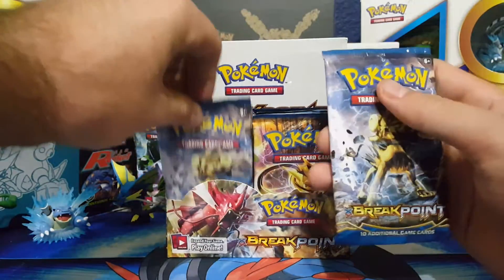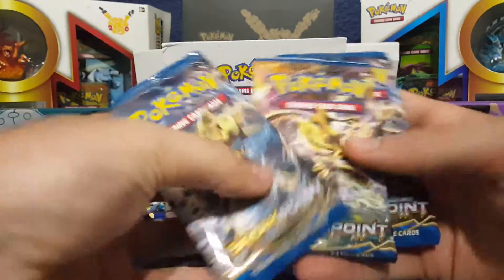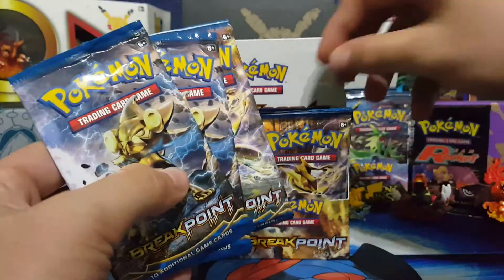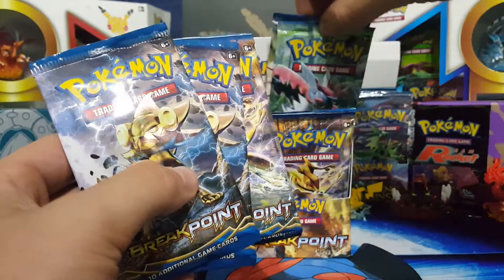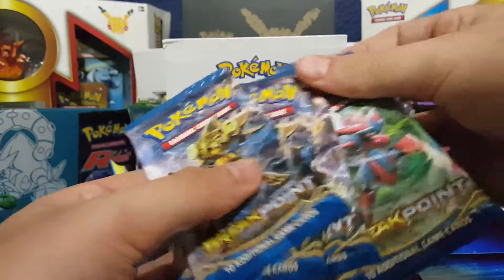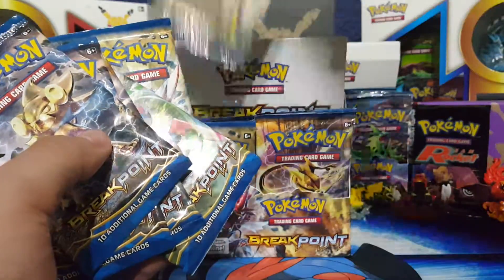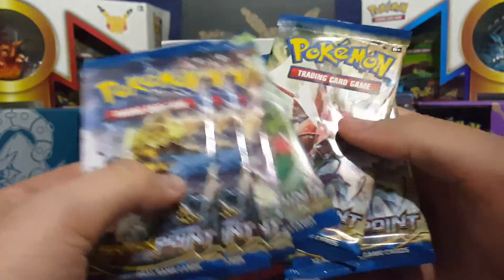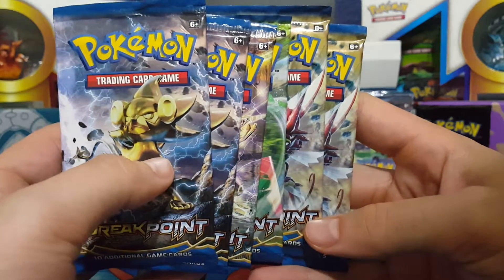1 — that's upside down, I forget — 2, 3. I'm surprised that these things have been upside down, that was weird. 3, these are upside down too, look at this. 4, 5, and then this one — upside down — 6. Some of these packs are upside down, kind of weird. But we got 6 Breakpoint.